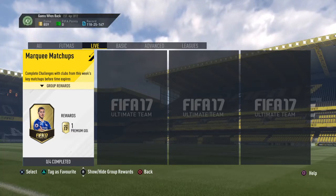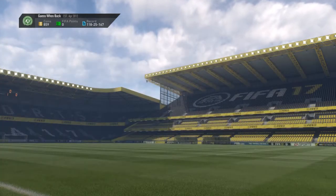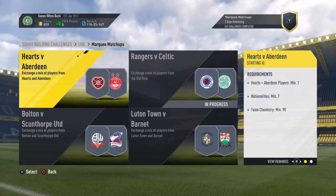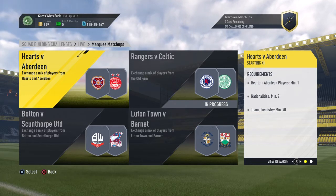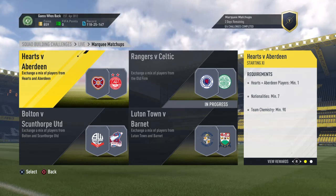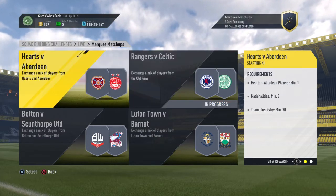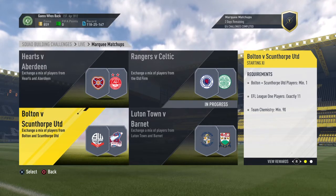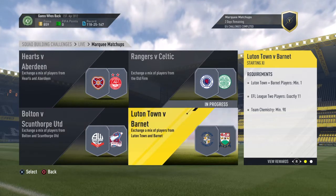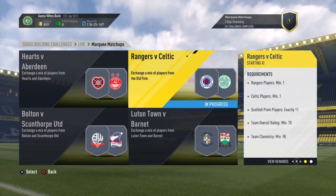What's up guys, it's NipponashleyGamer here, and welcome back to my new episode of the Marquee Matchups. It's quite interesting in this Marquee Matchups - they have two Scottish leagues. There's Derby, Regis and Celtic, Hearts versus Aberdeen, and Bolton versus Scunthorpe United, and Luton Town versus Barnet.